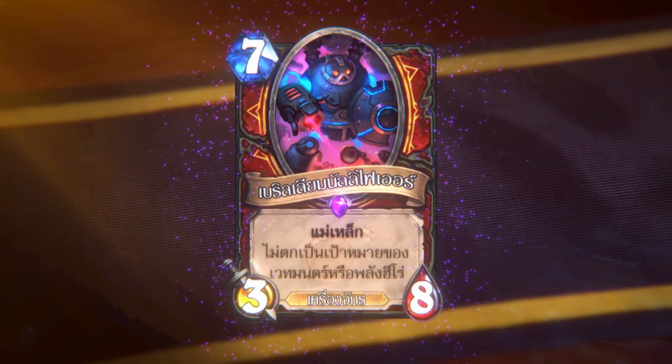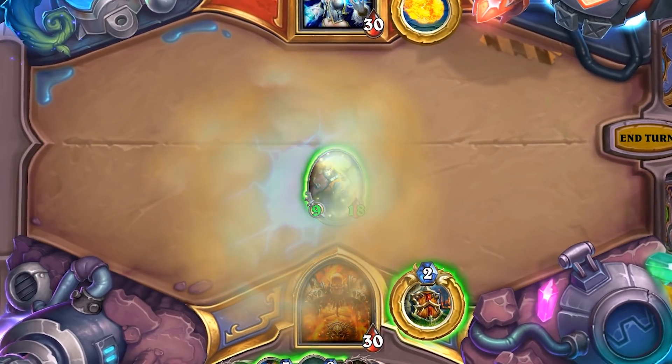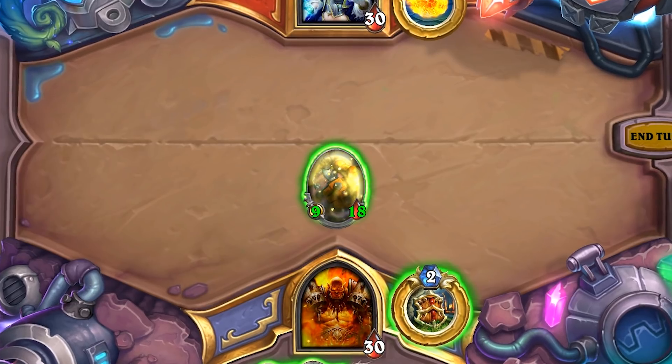Beryllium Nullifier is a 7-mana 3/8 mech with Magnetic that can't be targeted by spells or hero powers. It can be played as a big target for future Magnetic upgrades, or fused onto an existing mech to make it sturdier and stickier on the board. In general, Magnetic mechs have higher health than attack, because we wanted to mitigate the burst potential you could get from them. So now our Mega Mech is a 9/18 that can't be targeted by spells or hero powers.